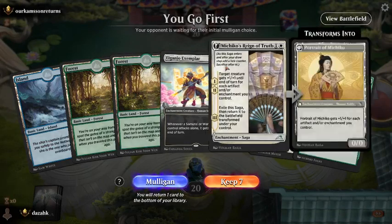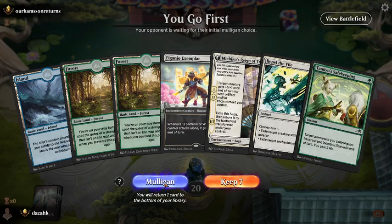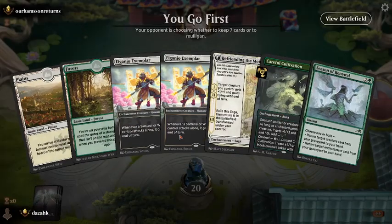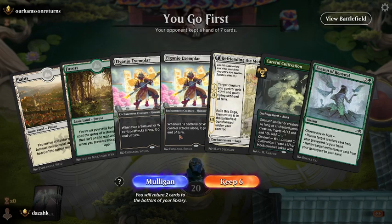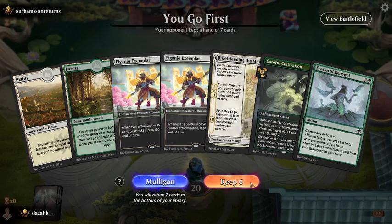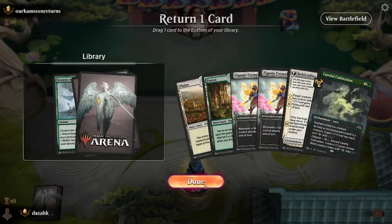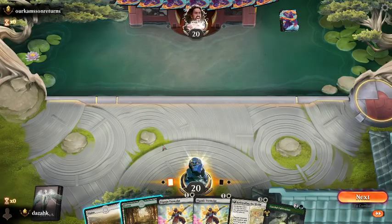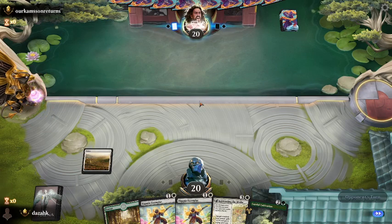No white mana — darn, we have to mulligan that. The only thing I thought about was how much blue mana I have in the deck — I didn't look at my white and green. Let's keep 6 — we'll put Season of Renewal on the bottom. This we can apply as a mana dork.